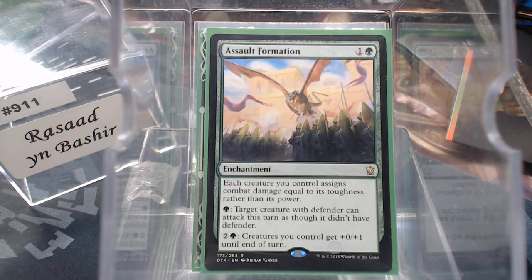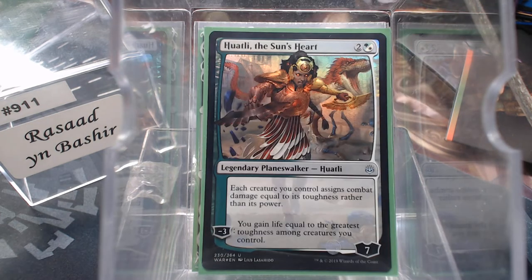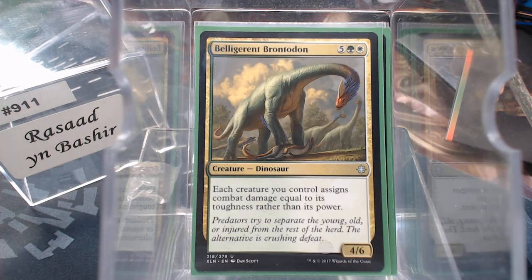Assault Formation, Plummet, Sun's Heart, and Belligerent Brontodon all fit along those same toughness-matters lines.